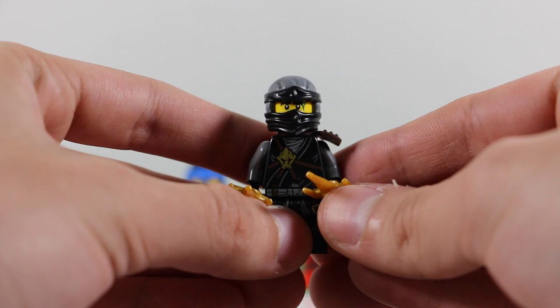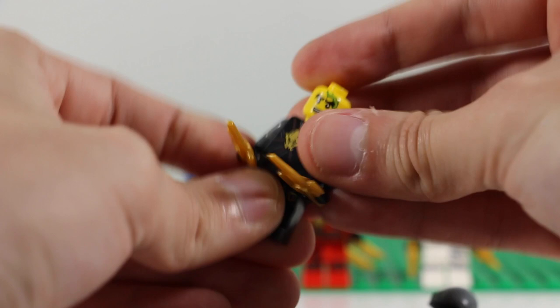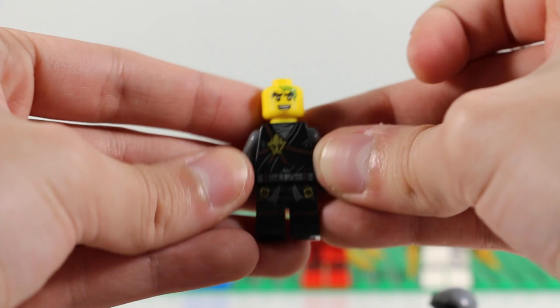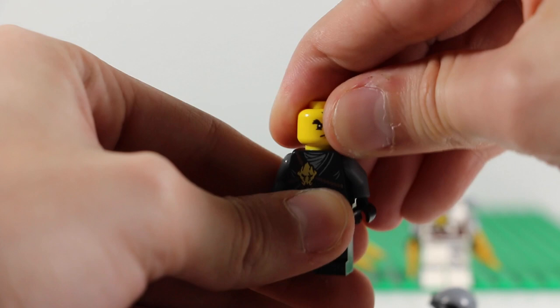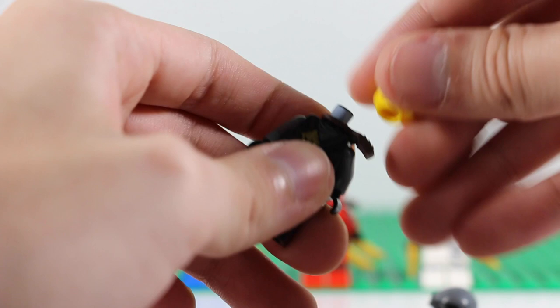Getting back to Cole, for his articulation — since all LEGO minifigures share the same articulation — the arms can go all around if we remove the daggers, and the legs can kick or go back. You can see that Cole has two faces: his happy face and his more serious face. It's nice that we finally get more expressions from the Ninjas.